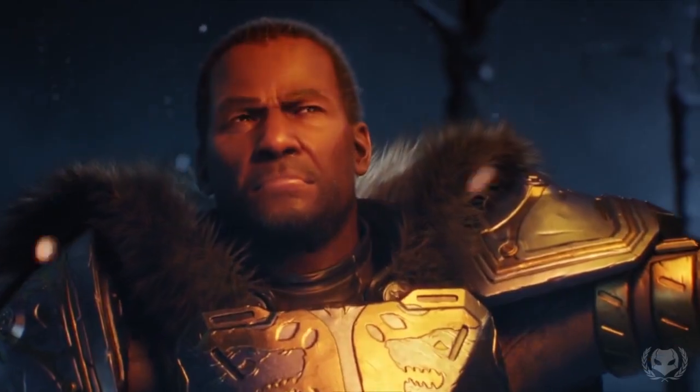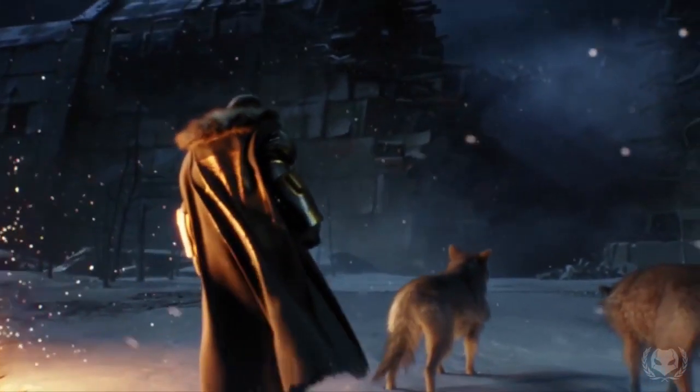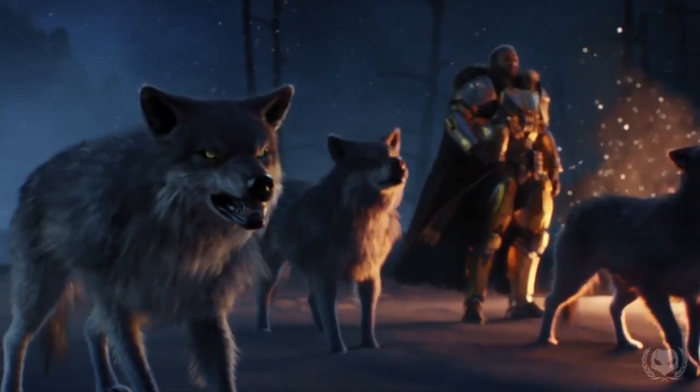First off we get to see Lord Saladin's face for the first time, which is pretty cool. He's wearing this incredible cloak with a fur collar, although I don't think we're going to get a cloak like this — I believe it's exclusive to Lord Saladin. He's also stood in front of a destroyed wall, which is the wall of Old Russia, but a different section. We're getting a new patrol area on Earth called the Plaguelands. Saladin also has wolves by his side.